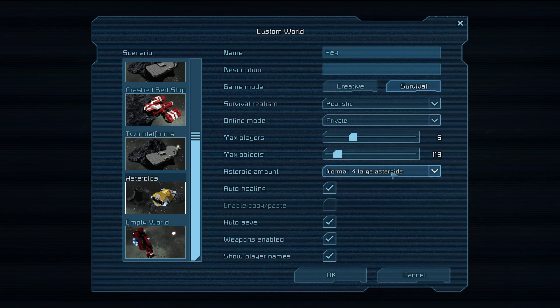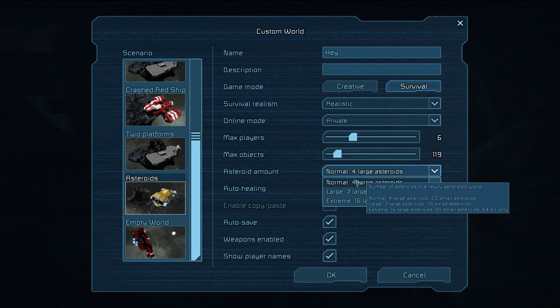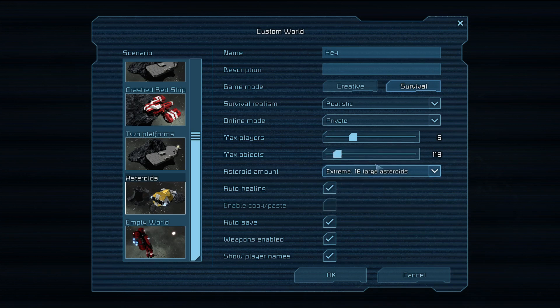This is also how you run a server. They're going to do a dedicated server without the visual aspect but this is how you do it for now. I'll set it to 4 players for this demo but my actual world is 16 players at 512 max objects.